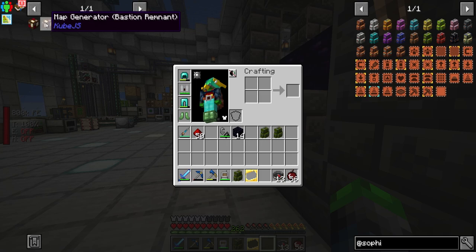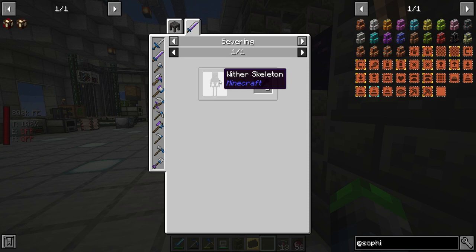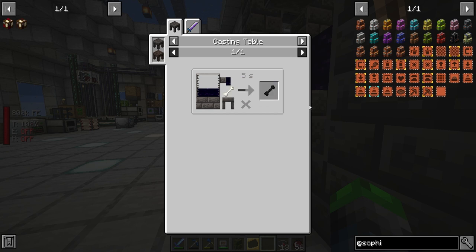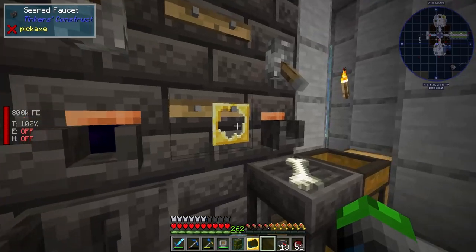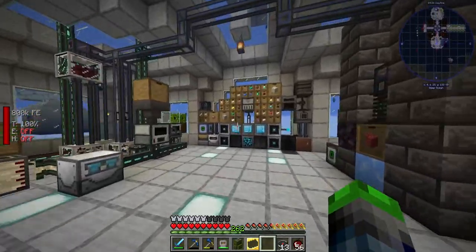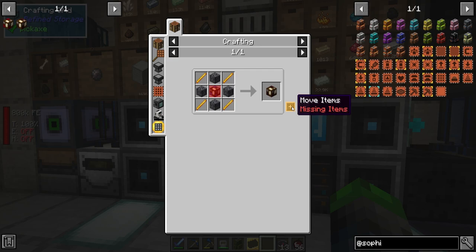In order to get to the fortress, we're going to need these necrotic bones. You can kill some wither skeletons to get them, but we're too cool for that. We're going to be putting some bones in there with some obsidian, it's going to pour onto it and give us the necrotic bones. We're going to need a total of four of these, so while we're waiting, we're going to go over here and create the second one.